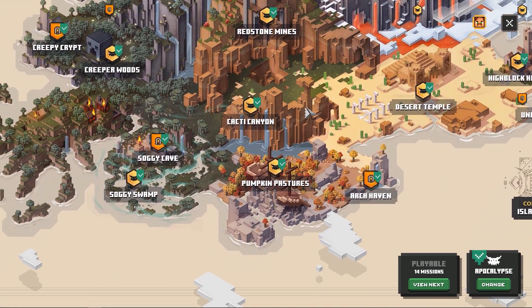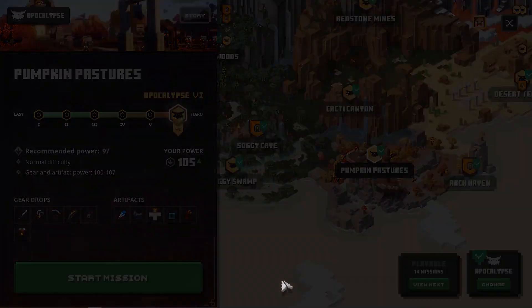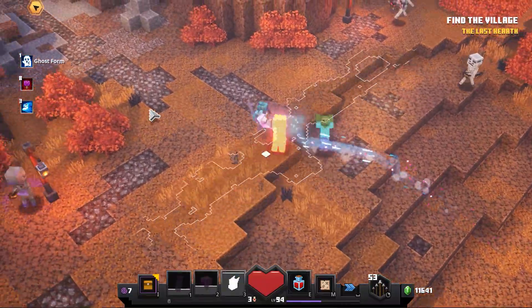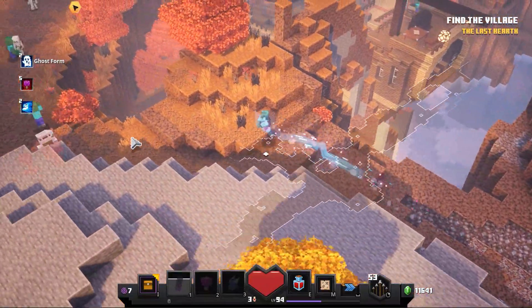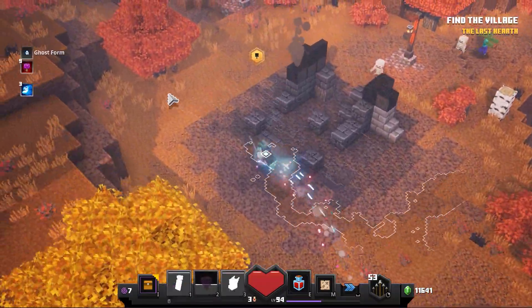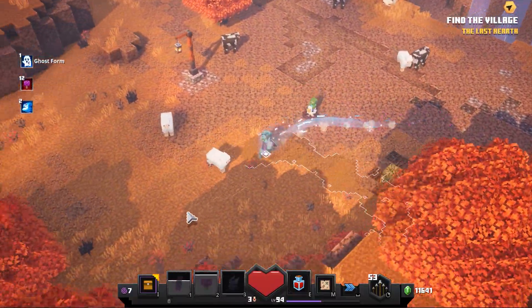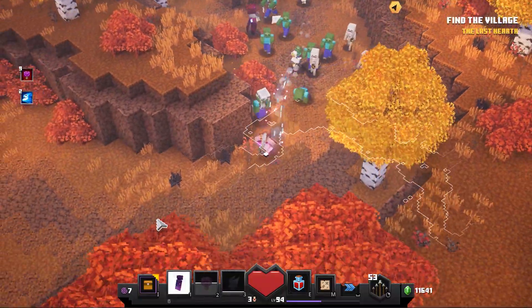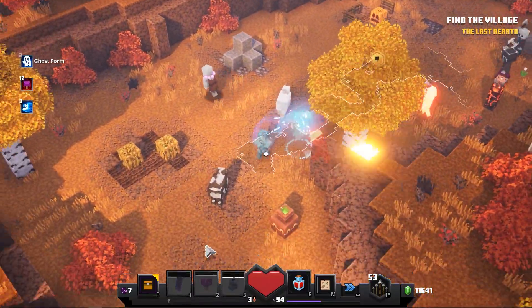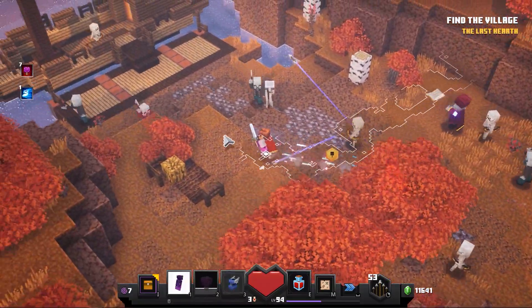Next up, we have Arch Haven. So you're going to go to Pumpkin Pastures — and honestly, this is probably the most annoying one to find. I have tried this for many, many hours, but it is very important for you guys to go past the ship that you will find right at the start. You can either see it on the side or it can be one which you cross as some form of bridge. And if you do that, you will be able to find Arch Haven. The chance of it spawning is pretty small, but definitely make sure you do not go past the very big wall and the ledge, because if you go past that, you will simply not find it.